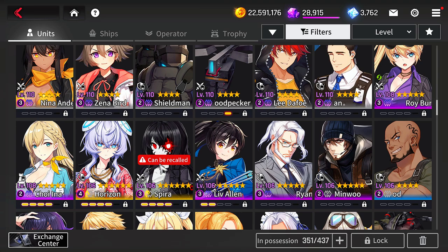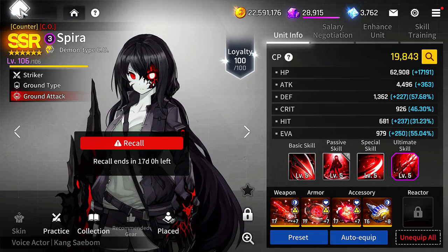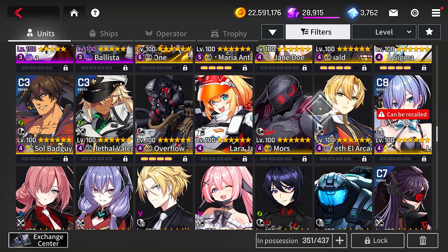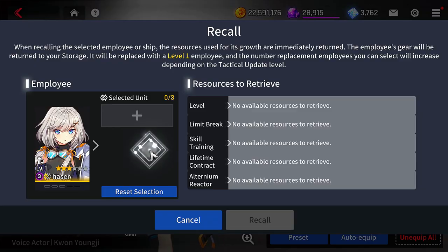The interesting thing about this is if you want to recall the unit — and if they're not in a party or anything like that — what it'll do is that all the resources you used will be basically sent back to you, fully refunded. So anything you used for their levels, their limit breaks, their skill trainings, their lifetime contracts, along with the Alternium reactors — all of those materials for that specific unit would be refunded back to you. Not only that, but you can also exchange this unit for another SSR.